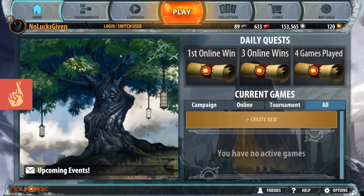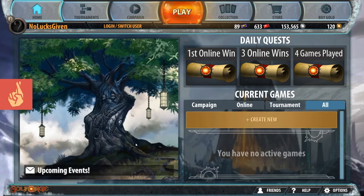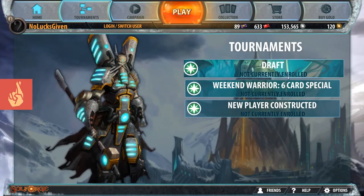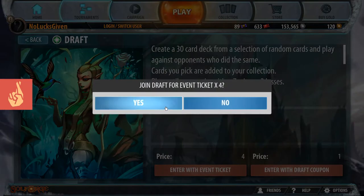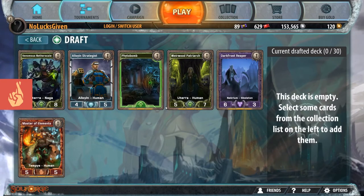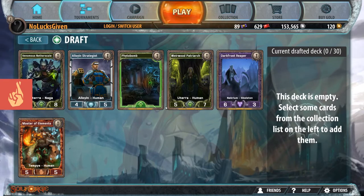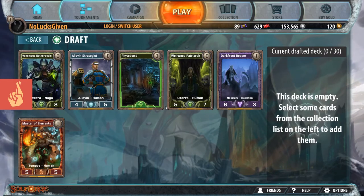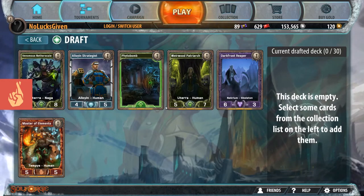Hello everybody. I am Noluxgiven. I am a very highly ranked drafter in SoulForge, and if you came to this video, that means you want to be just like me. I don't know what I'm getting at here exactly, but let's hop into it. I want to do a draft here, and I am going to just kind of talk through all of my picks and want to get everybody playing in draft. A lot of times Constructed is hard to get at for new players because they don't have the collection yet. I think draft is a great option for new players because everybody's kind of on the same equal footing, but the more you know, the better it goes.